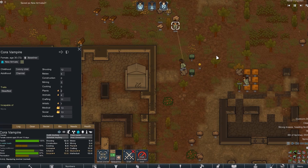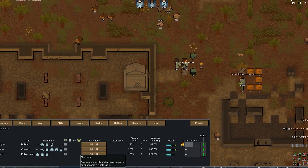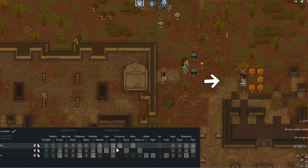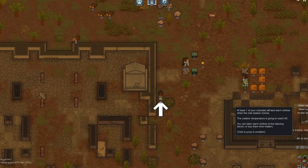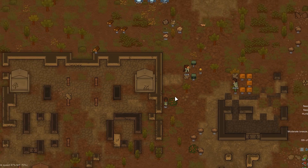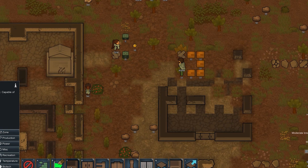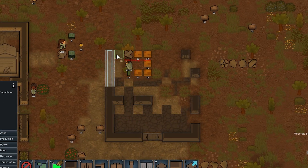To begin with, I want to say that I started the game with three colonists, each of whom had certain skills that would be very useful at the beginning of the game. I took a medical scientist, a builder miner, and also a crop gardener. I think that such specialists will help us a lot to survive for a while until we replenish our ranks with other colonists.